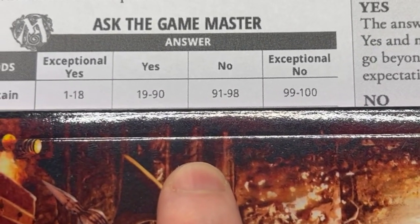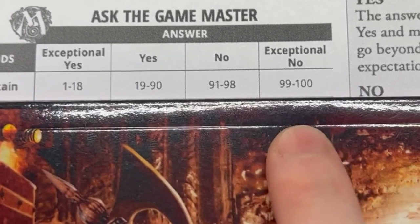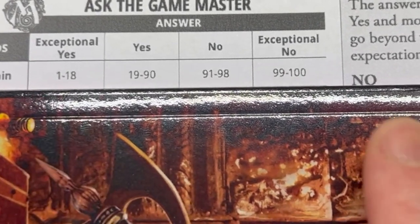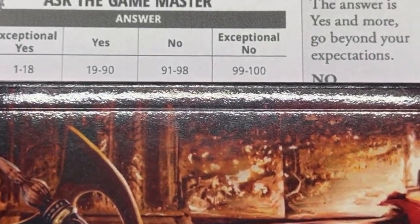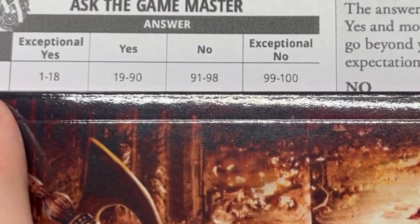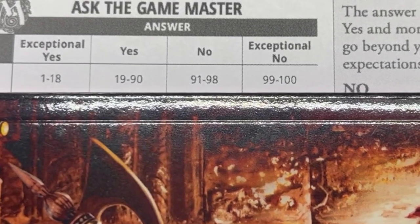Obviously you have your yes and your no — they're very simple, they'll just tell you one thing or the other. However, you also have exceptional no and exceptional yes. Essentially this works a bit like a yes-but or yes-and, and a no-but or no-and. You simply roll your dice, try to work out exactly what it is based upon the table, and in this particular instance I've got 33. Let's assume it's certain — therefore the answer is yes, and you simply go on your way.